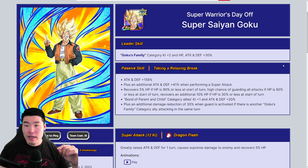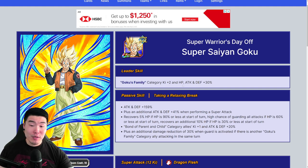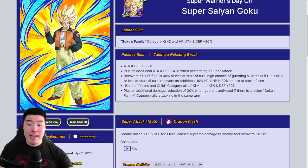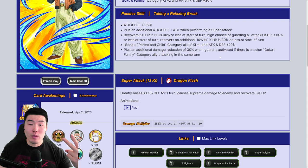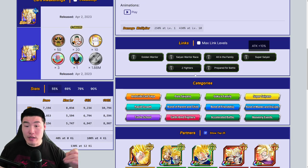Starting with his leader skill: Goku's Family category gets Ki +2, HP/Attack/Defense +30%. His passive gives Attack and Defense +159%, plus an additional Attack and Defense +41% when performing a super attack. He recovers 5% HP if HP is 90% or less at the start of turn, has a high chance of guarding all attacks if HP is 60% or less at the start of turn, and recovers an additional 10% HP if HP is 30% or less.